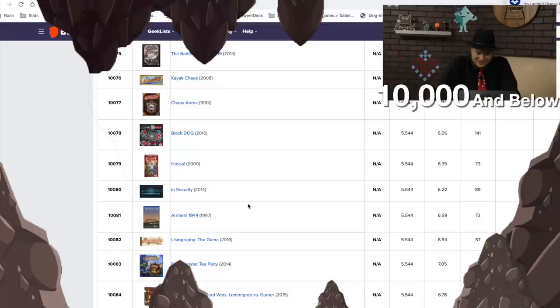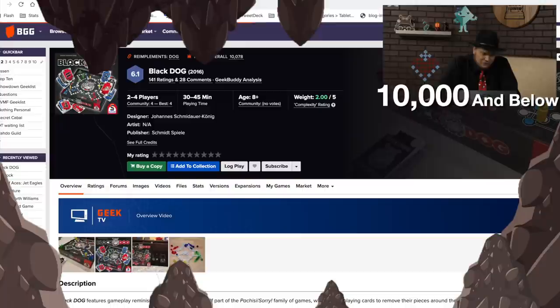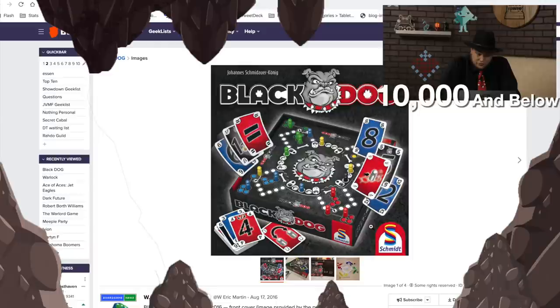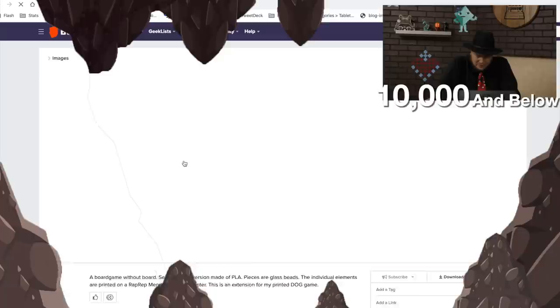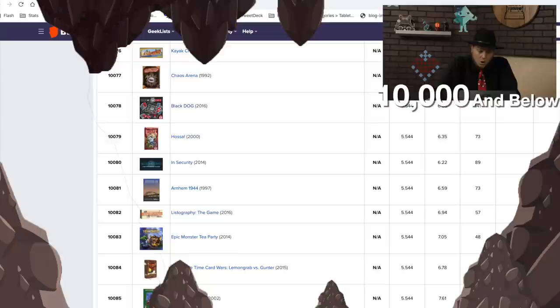Black Dog has 141 ratings, so we should pause and look at it. It's from Schmidt Spiel — that looks like a fun card game. Is it five years old? This one probably never came to America. Looking at the pieces — one image is a self-made 3D version. There isn't a ton of pieces; it's just the box cover itself.